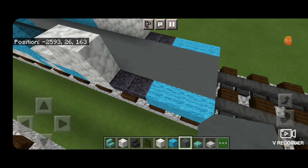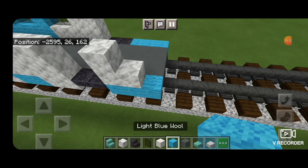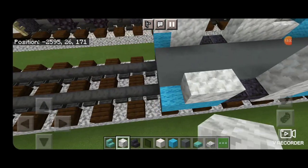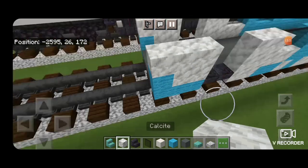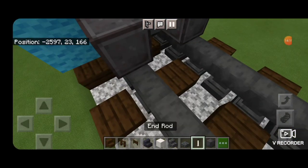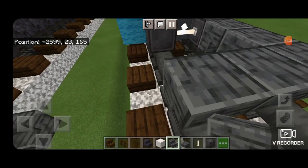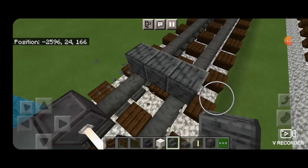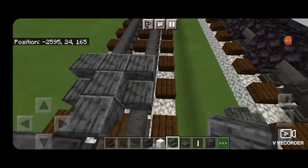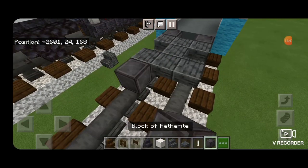Come up next to the door with two calcite, then one calcite here. A light blue on the end and calcite over to the end — same thing on both sides. In front of this on the bottom, put a netherite on each rail for the wheels and an end rod axle. Leave a gap of two, then get three upside down polished deep slate stairs facing this way. In the middle, two polished deep slate slabs and one on the bottom on either side. Then three upside down polished deep slate stairs facing this way here. And another set of netherite wheels with an end rod axle.